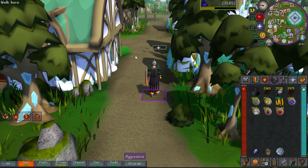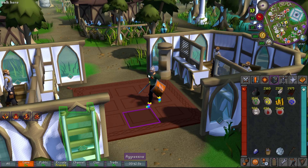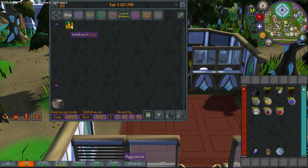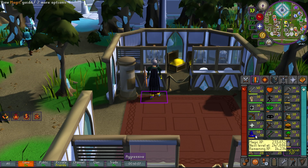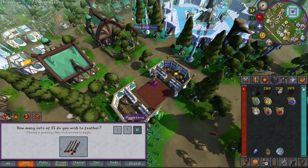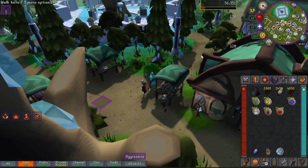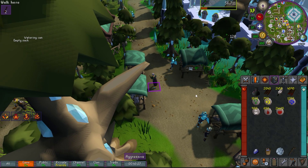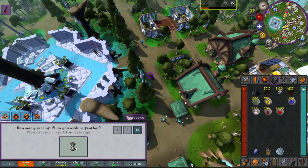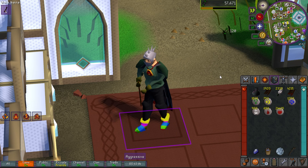I sat here for maybe five minutes and alched about 110 dragon halberds — 17 million gold, easy, and I'm literally never going to need more than that. We also got to 58 magic really fast. What this opens up is another passive training method: you can run around and fletch at the same time while doing tasks or achievement diaries, and high-alching is the same — you can high-alch while moving. So once I'm done with passive fletching I can start high-alching as I run around.